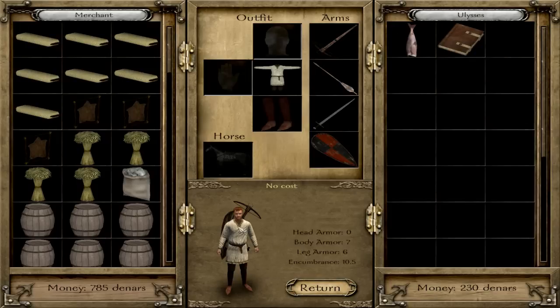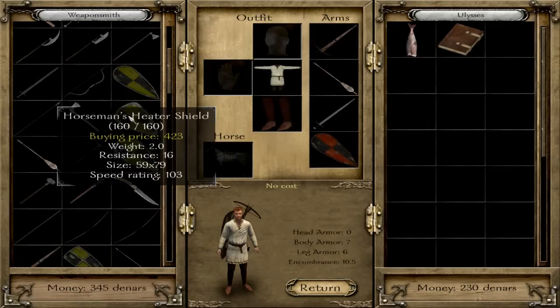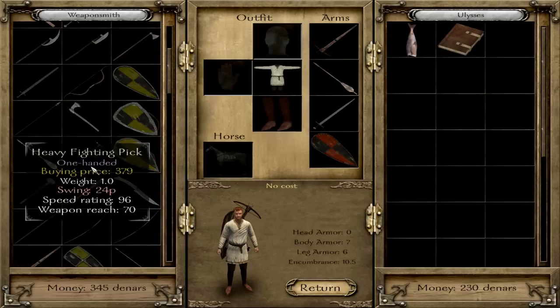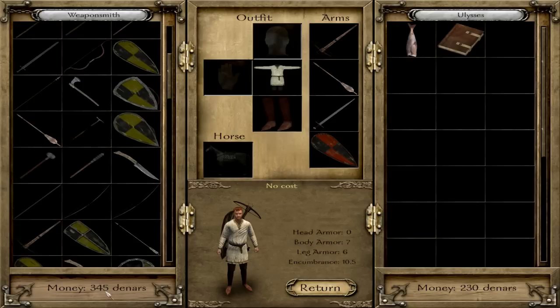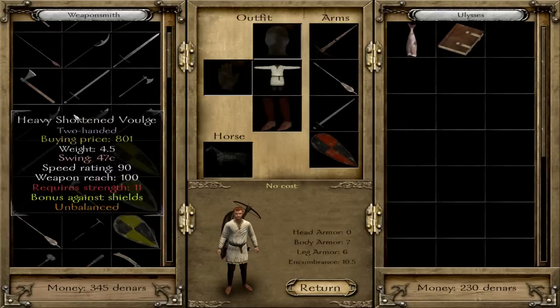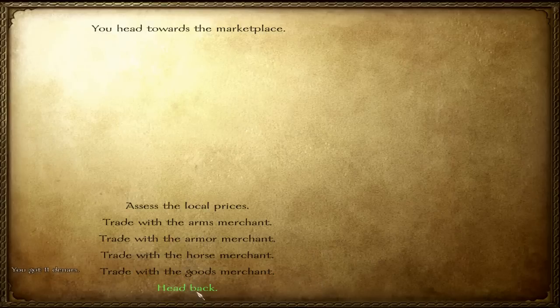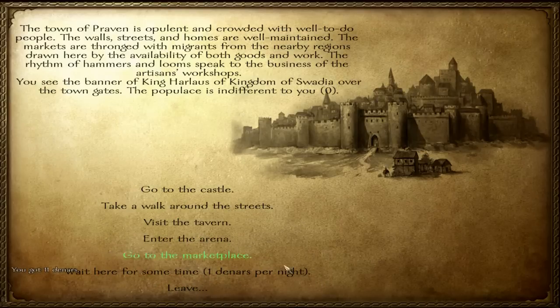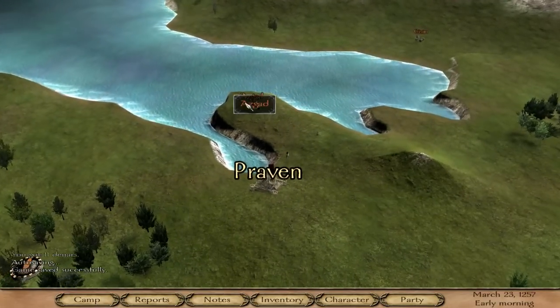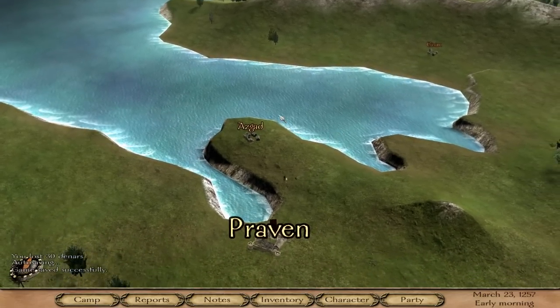Looks like I started out with a book, which is really good because books are probably the most expensive items in the game, next to plate armor and that sort of thing. I don't have enough strength to wield a lot of these weapons. I guess all I can really use is the rusty sword. I'm going to get rid of the kite shield though, I don't really need it. So I guess we'll do the tutorial quest first and just find some soldiers — you do that by going to villages and recruiting volunteers. Don't want to fight the looters with only four people.